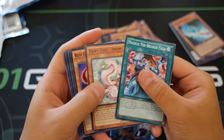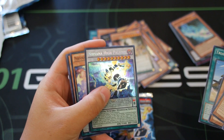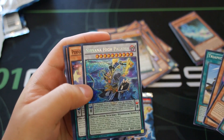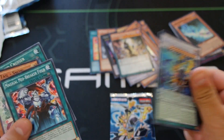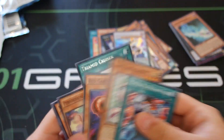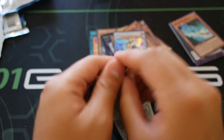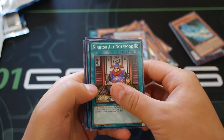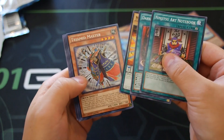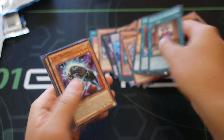Now for the secret rare - I feel like we're gonna get Magician's Circle. Oh, never mind - we got Nirvana High Paladin! How much is this card? Wow, this card looks absolutely gorgeous! This is the best box opening ever - because whoever thumbed up this video, I genuinely love you guys. You trusted in the heart of the cards. Also Subterror Behemoth for our last pack - pretty cool!